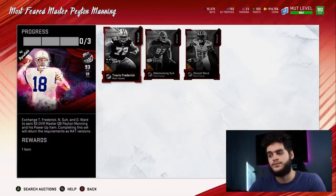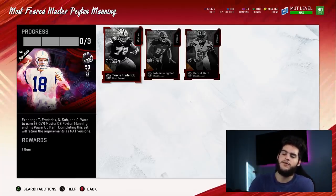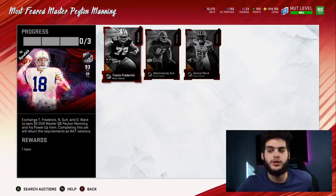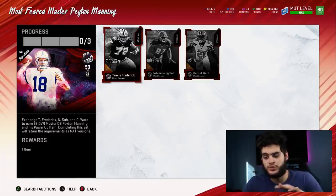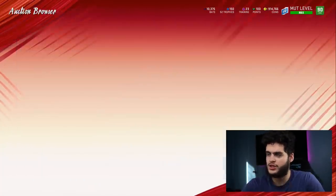These do go for more considering they're more worthwhile to most people. I haven't really brought this up too much yet, but the price of most of these cards should come up after the promo. So you don't have to sell the master right away — you could hold on to the master and actually make even more coins. I'm actually holding on to Peyton Manning, which I'll get into in a bit. Just keep that in mind — you don't have to sell the master right away.